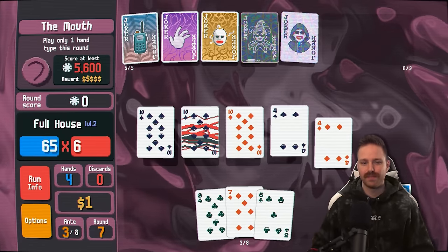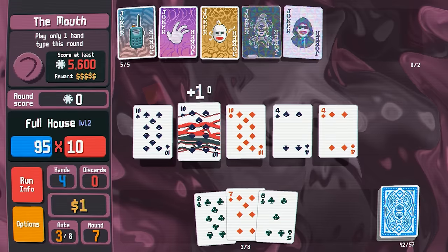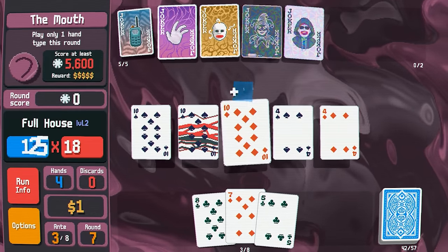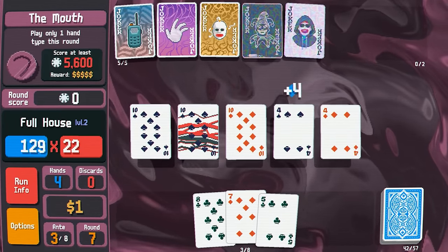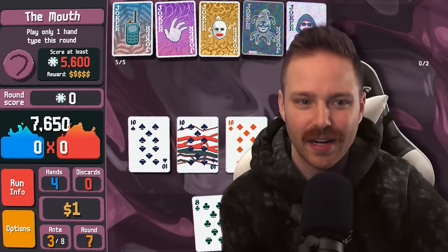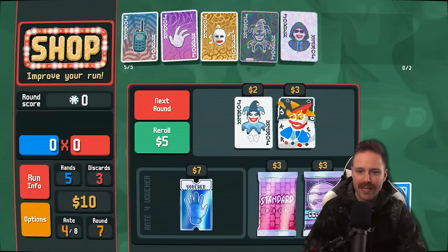Tens and fours. Oh yeah, oh yeah — 7,600.